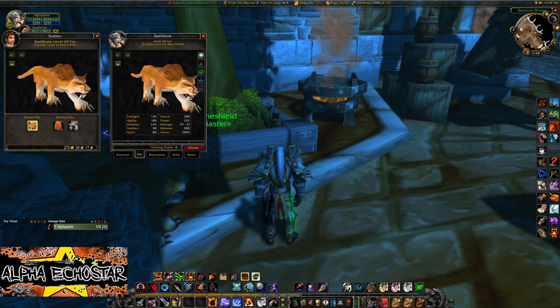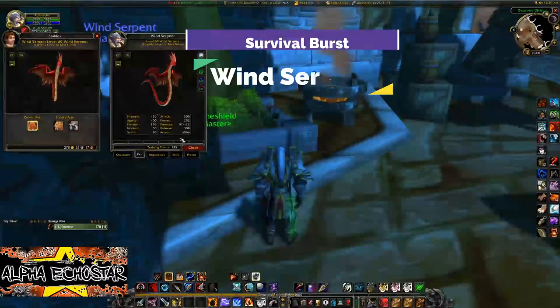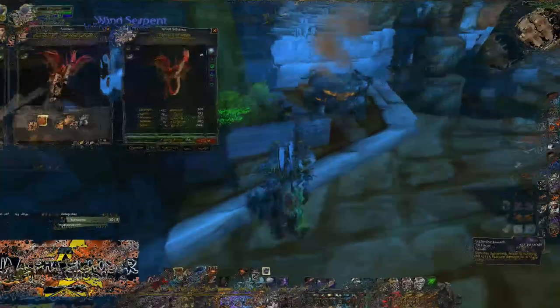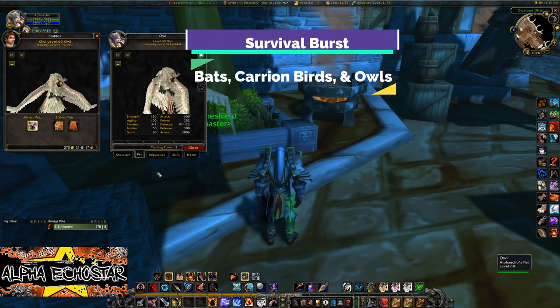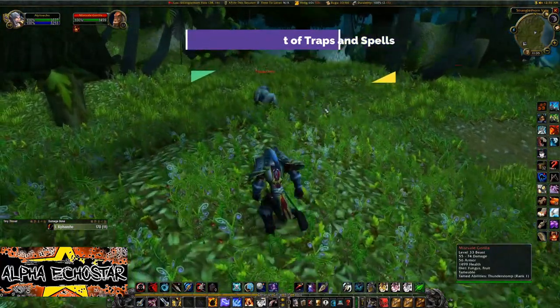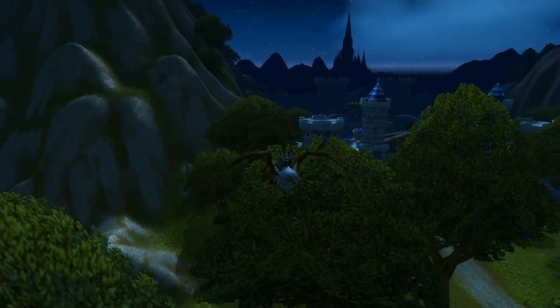Every path in the Survival tree comes with its own recommended pet. Survival Melee with Pet gets Broken Tooth, but any beast with a fast attack will do. Survival Burst: a Wind Serpent for quick high-end damage. Survival Melee Solo: any bird with Screech for reduced damage taken. Master Survivalist of Traps and Spells: the Gorilla — you can't go wrong with it.